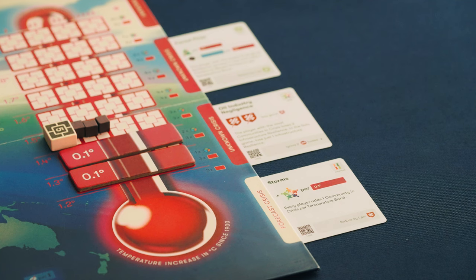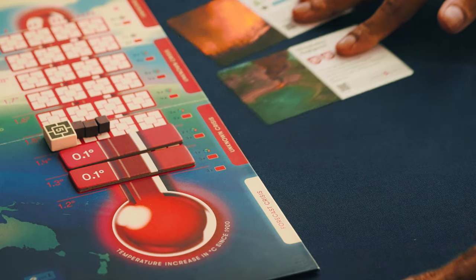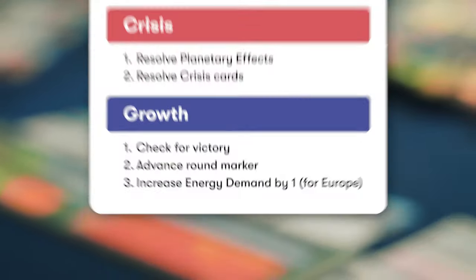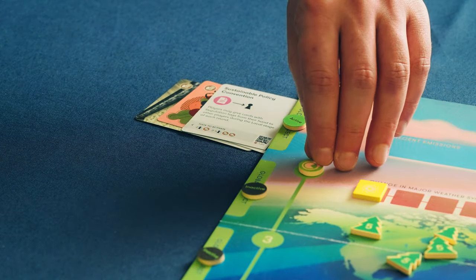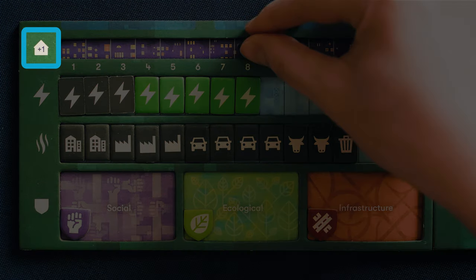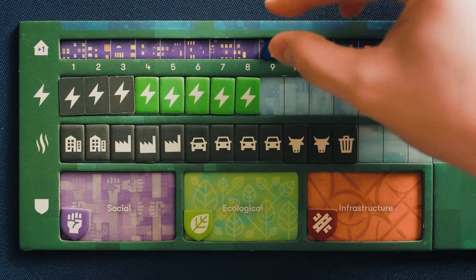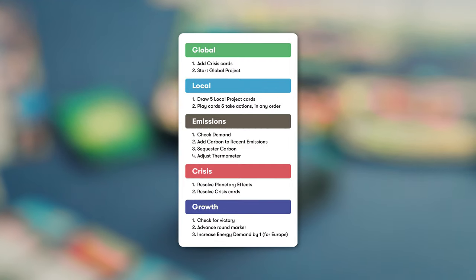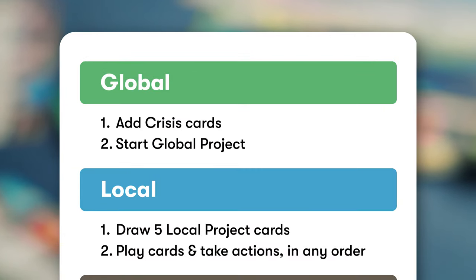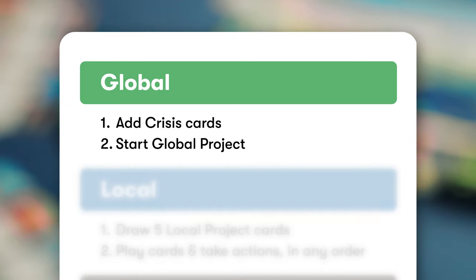Once all the crisis cards are resolved, discard them and any card tucked underneath them. When you've reached drawdown and survived the crisis rounds, congrats — you win. If you're not at drawdown, we move to the final stage of a round: growth. Advance the round token, and everyone increases their energy demand — you'll have to generate more energy for your growing populations.